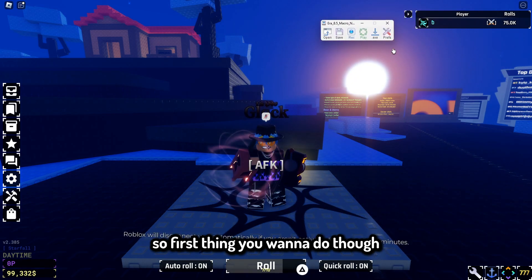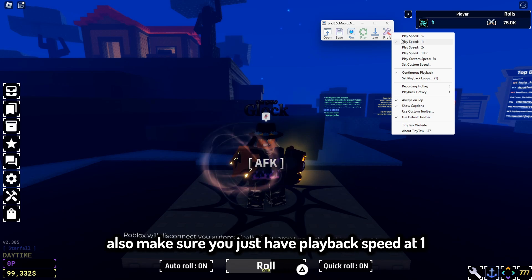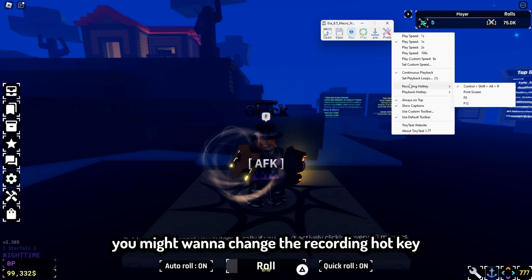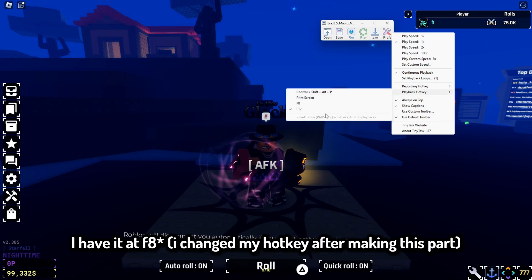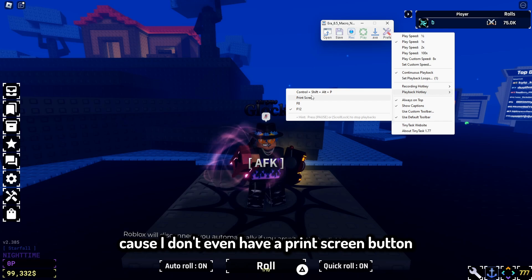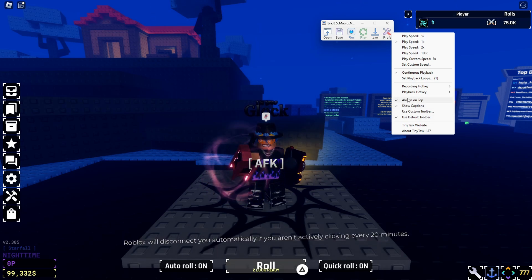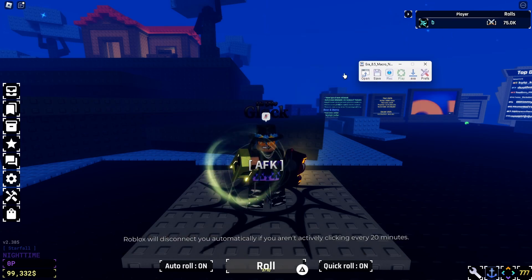Once you download it, it should look something like this. First thing you want to do is go into your preferences and set continuous playback to on. Also make sure your playback speed is at one. If you're going to be recording macros, you might want to change the recording hotkey. For the playback hotkey, I have it set to F12 because it's easier to hit one button instead of four. You can also enable always on top if you want — that just means it'll show on top of Roblox.